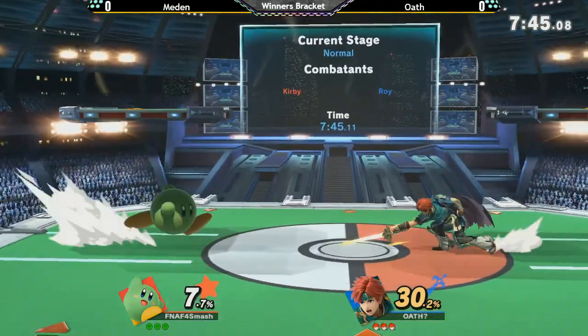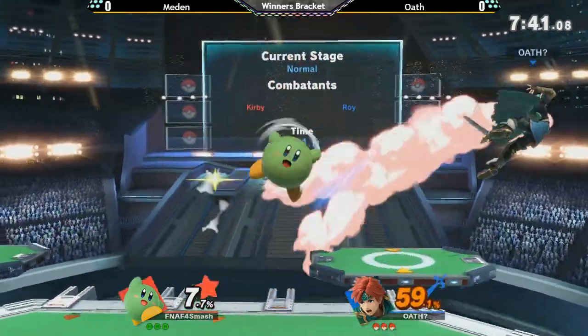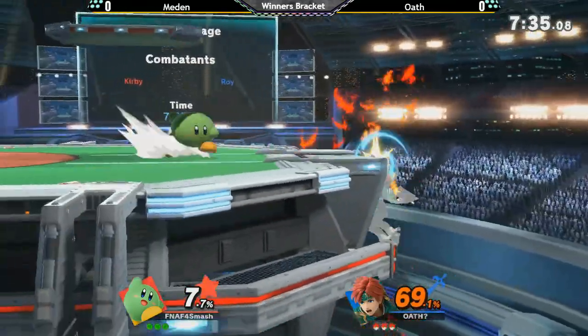What Kirby can do in terms of spacing against him — in my mind, Kirby's best tools to space are F-Tilts and Down-Tilts. I'm very curious to see how Oath is going to respond to that. But keep in mind, after the Nair buff, Kirby's Nair is actually a really good neutral tool as well.